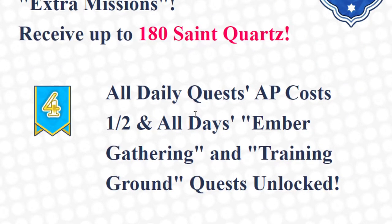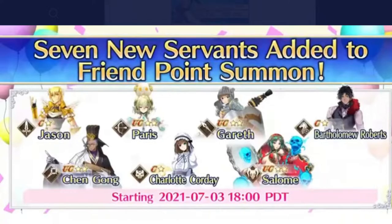All daily quest AP cost one-half all day, ember gathering and training grounds unlocked — which is good because they've added a bunch of new servants to the friend points system.